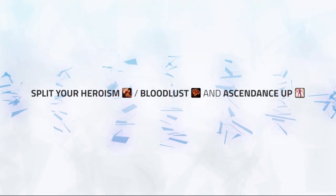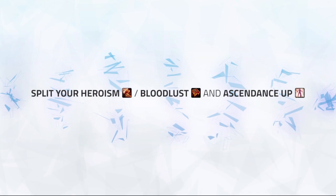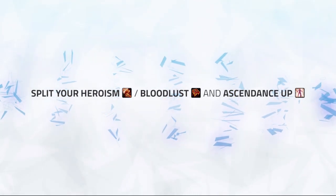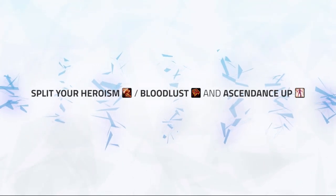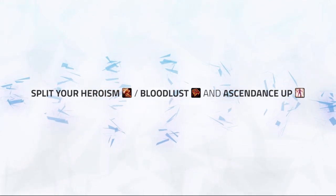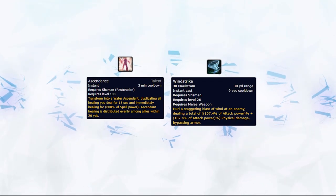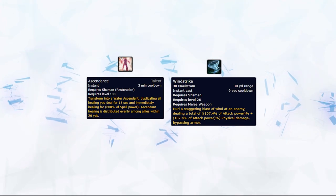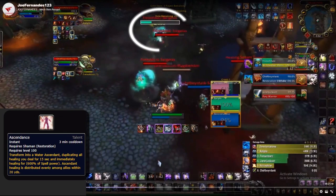It's important to note that you want to ideally split your Heroism and Ascendance cooldowns, as enemy teams will most likely look to peel or use defensive cooldowns during these times. Splitting them up will make it more difficult for teams to deal with, and you could potentially find a scenario where they don't have a defensive cooldown for one of these big offensive cooldowns, allowing you to slay your enemy. Ascendance can also be used differently, as it has a much bigger bang and is able to go through armor and become a ranged attack, so you could use this simply when unable to hit a target that you want to burst.